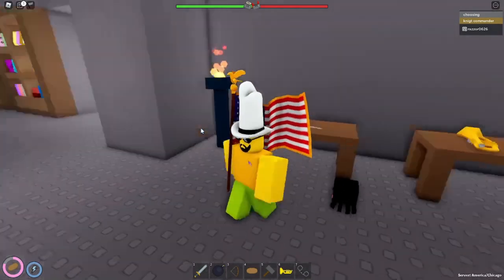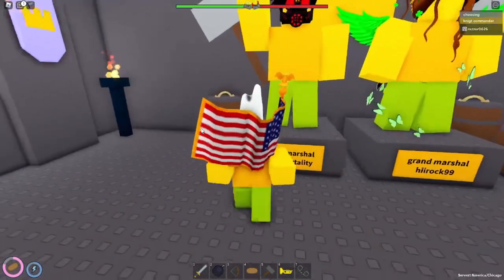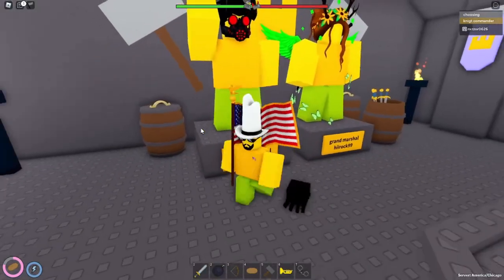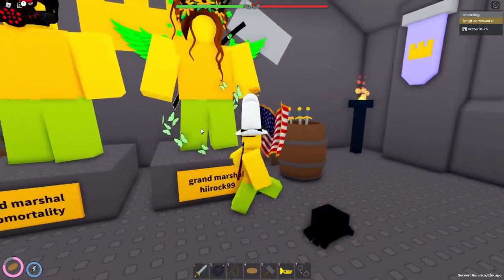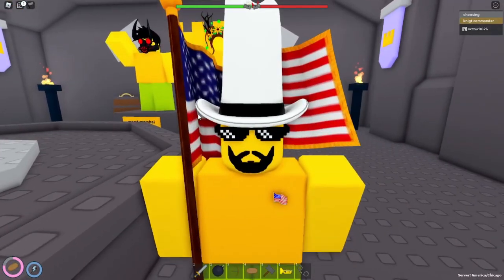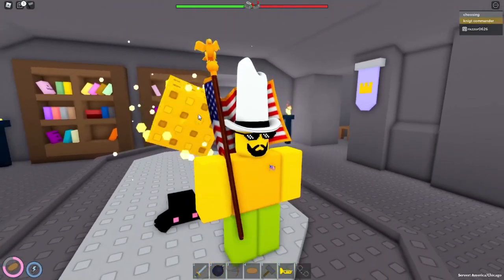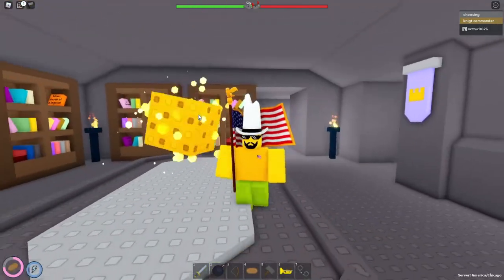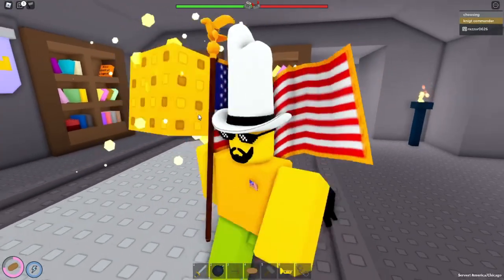Over here is the KC miscellaneous area. We got our two former grand marshals known in statue form. We got Oreo Mortality, aka Boss, then we got Hillrock. Most importantly, we got a big block of cheese — the big block of cheese from V1, it's finally back, and it spins faster with extra graphics. Unfortunately, you can't eat this delicious floating block of cheese.